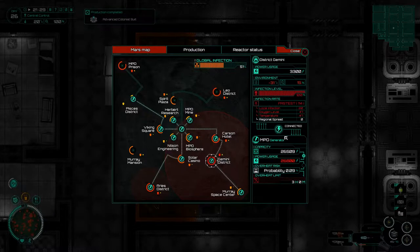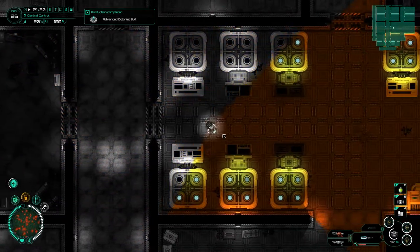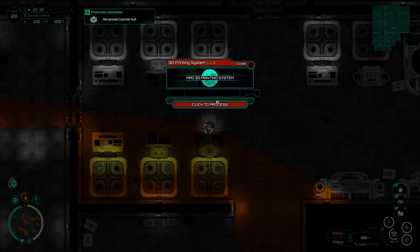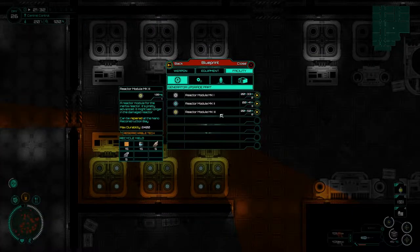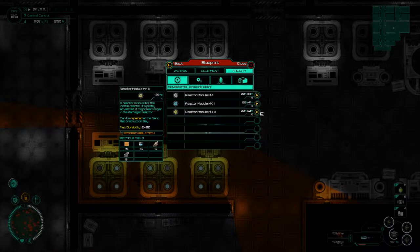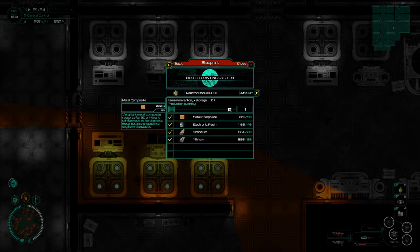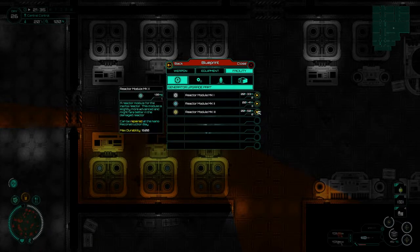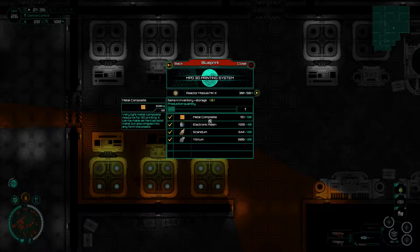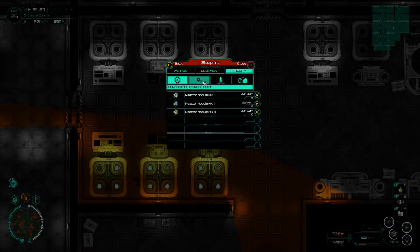Can we power stuff up? Let's have a look. 23, 26 — okay, that's a little bit too much. We'll make ourselves another couple of reactor modules here, as we can replace quite a few of them. We'll make a few of these. I'm not sure how many we're going to be able to bash out. The limiting factor is going to be the metal components.